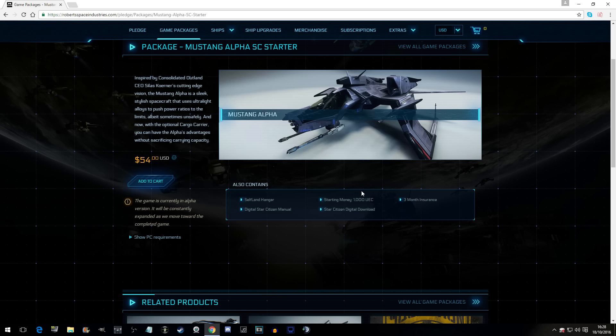Alpha UEC can buy you clothes, personal weapons, armor, rearmaments for your ship, refueling for your ship, and repairs for your ship at the moment. There is no advantage to spending real money unless you want to be flying around in a massive, great big ship — then you buy a new ship.